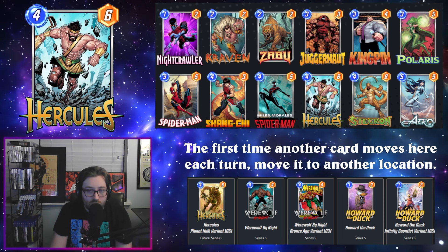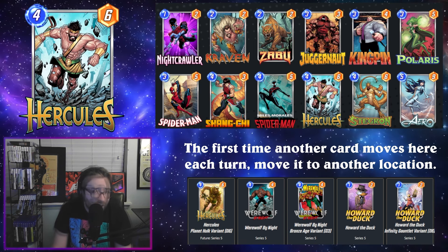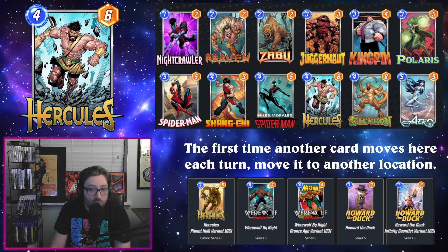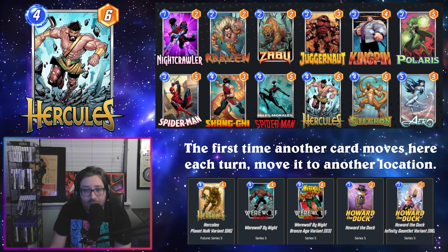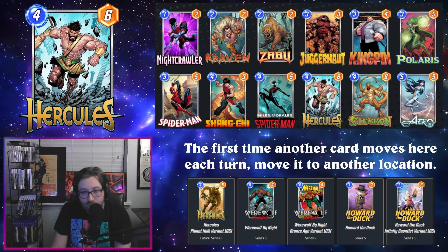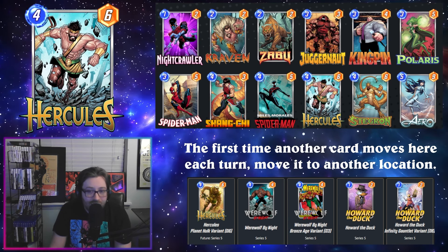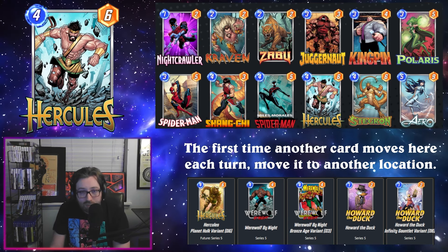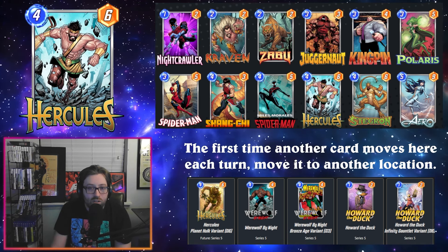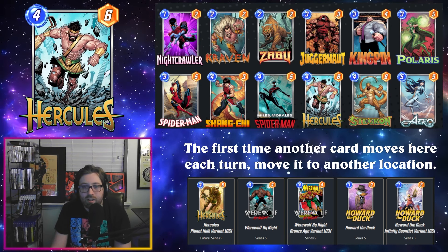Then we have Kingpin Moves — a more generally move-focused deck with a lot of the standard move stuff, and we're using Hercules as a way to have synergy with the new Kingpin, who's a 2-3 that afflicts negative power on the opponent when you put one of their cards into it. The idea is we're using things like Spider-Man, Polaris, and Juggernaut to knock stuff into the Kingpin lane, and then Hercules will bounce them back out.